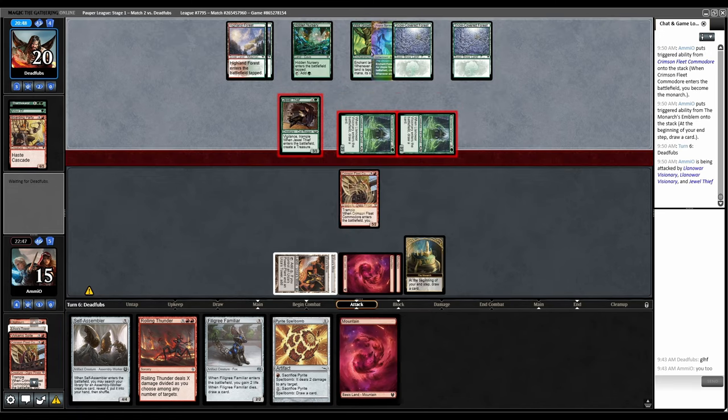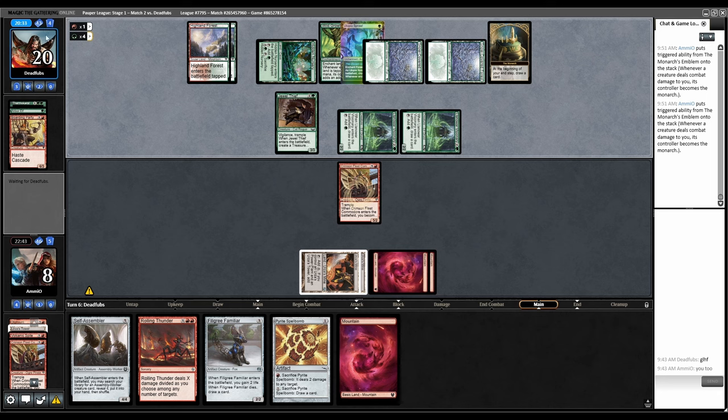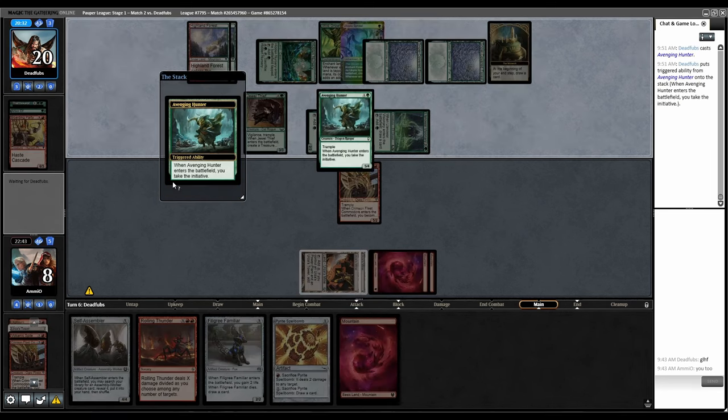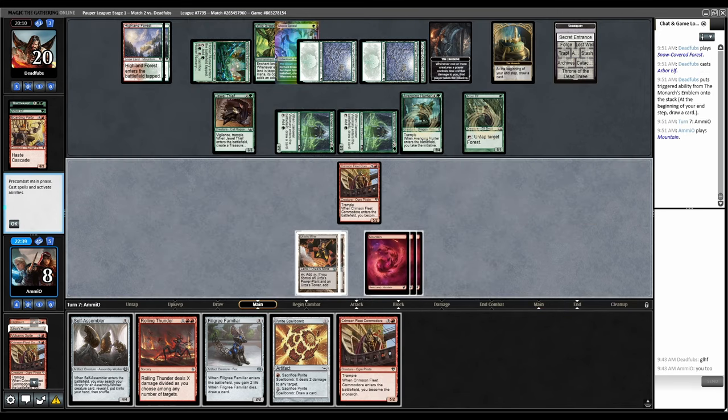If they attack with everything, I don't block because I need to guarantee I can steal the Monarch back. But it doesn't matter — there are so many cards. They have so much to play, it's insane. I can steal the Monarch back and then I have nothing else to do. We're done.